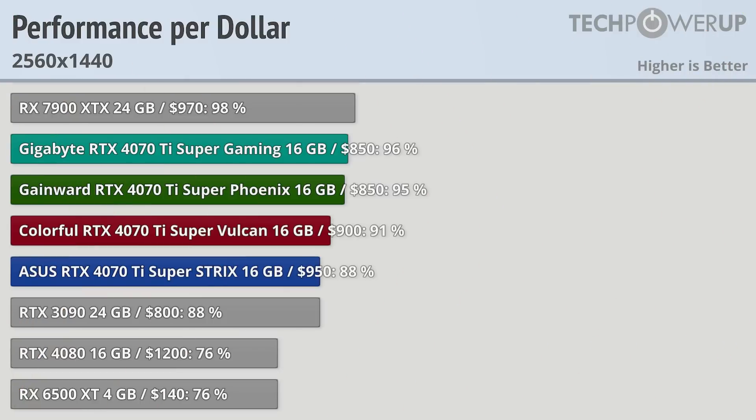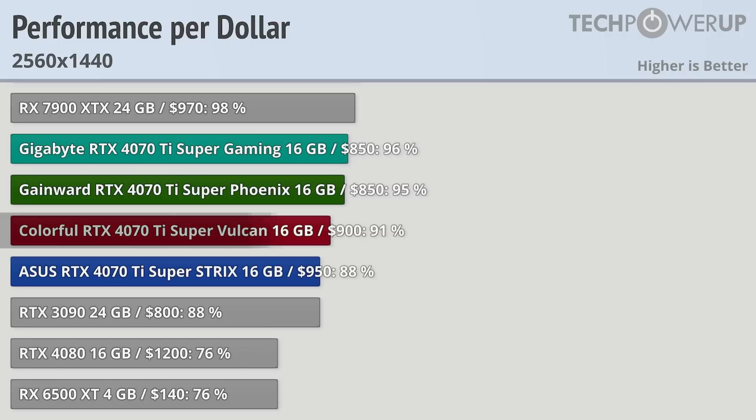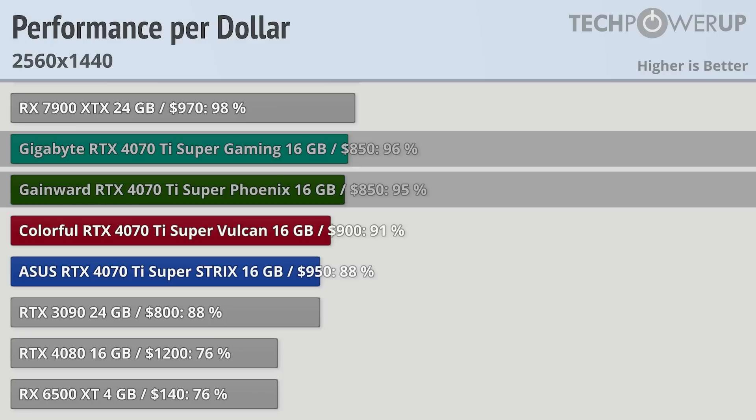When it comes to value, while the performance might be a little closer to the 4070Ti than the 4080, at least the price is more comparable to the 4070Ti as well. Our highest performing card at stock, the ASUS RTX 4070Ti SuperStrix, comes in at $950, but is still much cheaper than the $1200 RTX 4080. The Colorful SuperVulcan is a bit slower than the ASUS at stock, but overclocks very well and is $50 cheaper, providing a bit more value. The Gigabyte SuperGaming and Gainward SuperPhoenix come in neck and neck at $850, with the Gigabyte overclocking a bit better but the Gainward coming with a better cooler, so it's a bit of a toss-up.